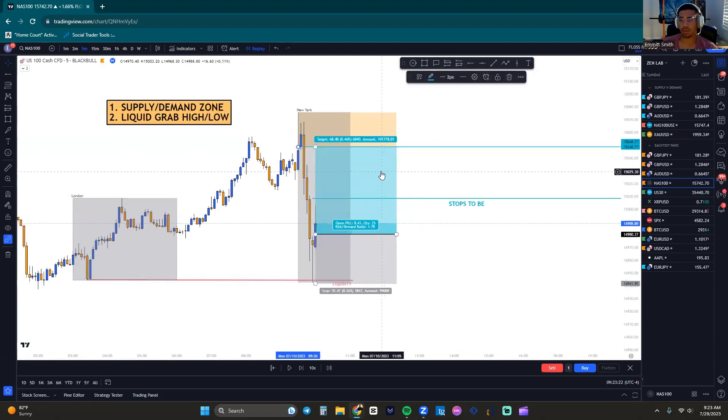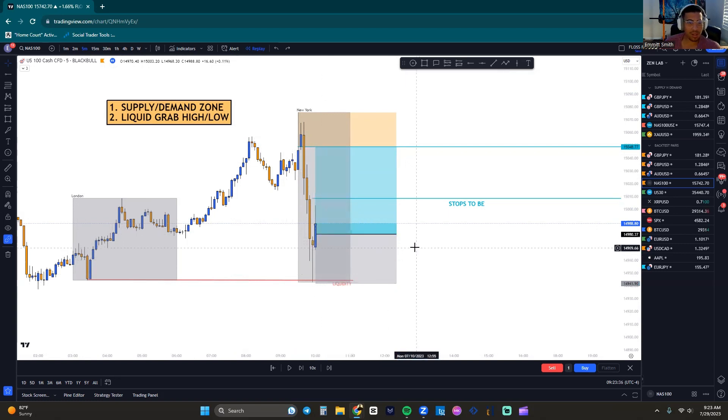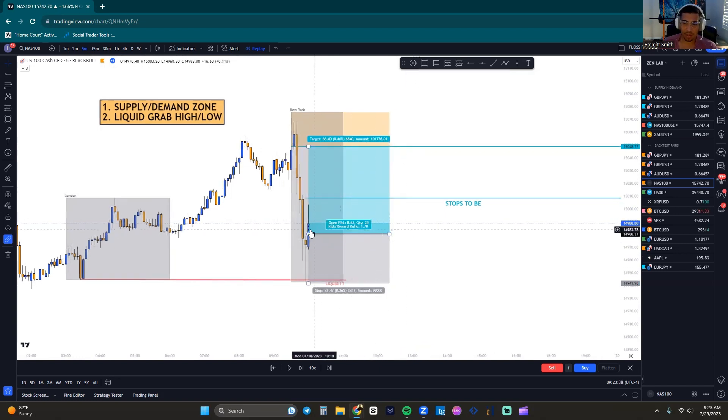Our first TP is sitting up here for a nice 1:1.78. I actually entered this trade with the team aggressively because we had an overextended supply sitting down here with overextended lows, so we had a nice R:D. But for the purpose of this video, we're not going to do any impulsive trades — we're just going to break a previous candle high. So we have a 1:1.78 to come up to these highs.